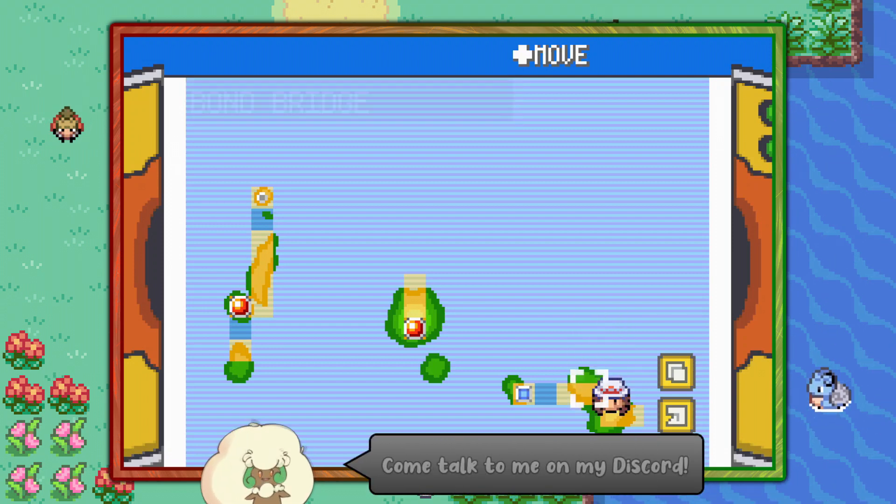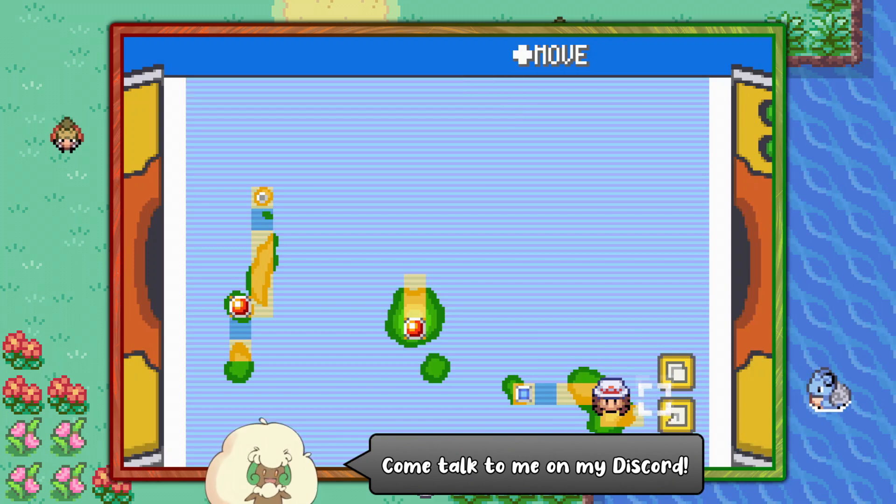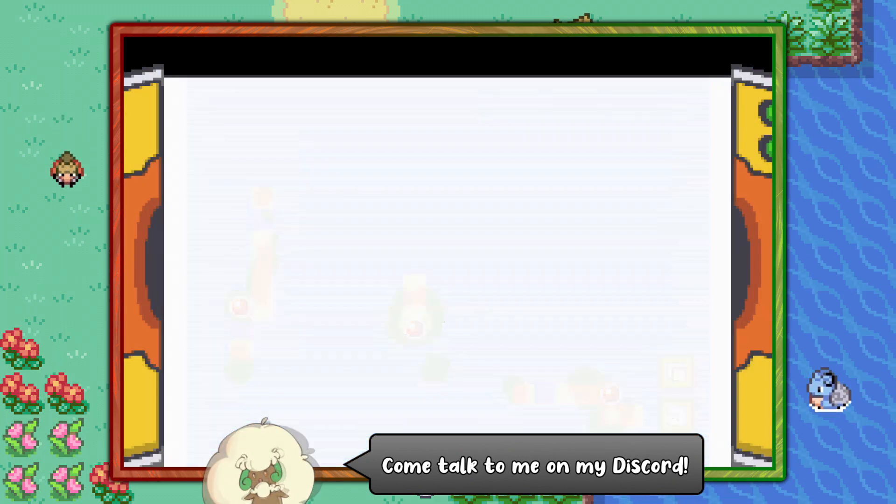Hello everybody, it's Techno here and today I'm going to show you the easiest way of finding Gloom in Pokemon FireRed only. It is a FireRed exclusive, which means you cannot find it in LeafGreen.